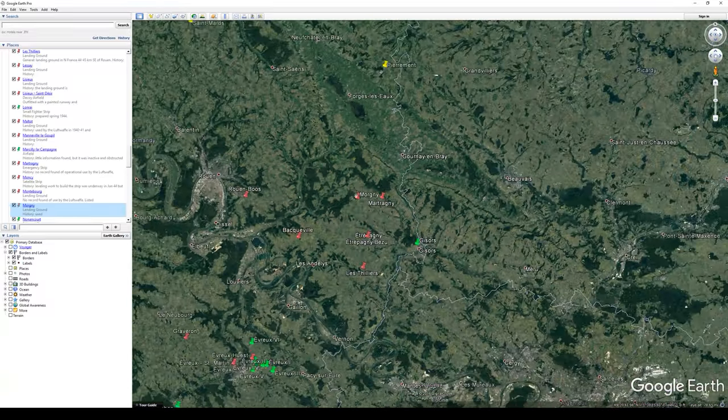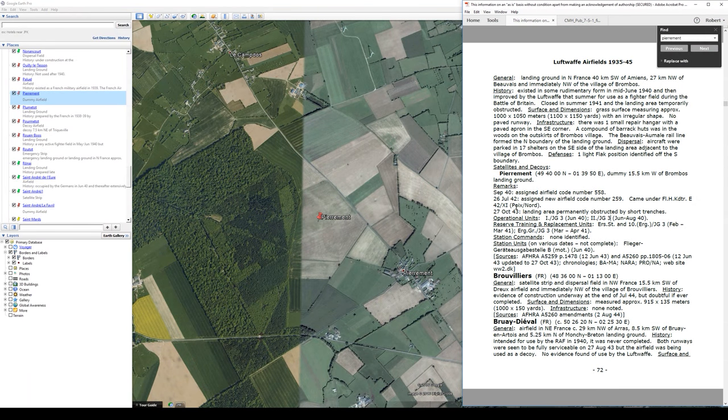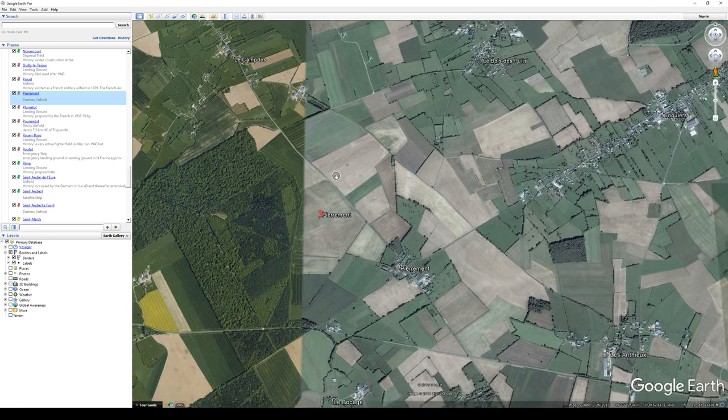Heading north to Pyramint — this one's just a dummy airfield. I need to go back and double-check a lot of these. I'm going to make one more pass without giving commentary, as I'm missing details and have information I could organize better in my file. The remarks section applies to the main airfield entry rather than the satellites and decoys section, so I need to reconcile that.